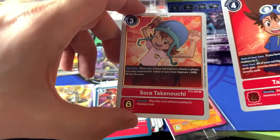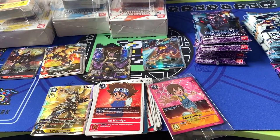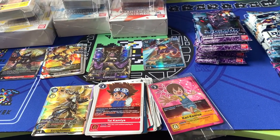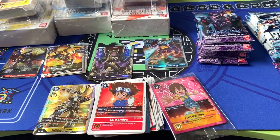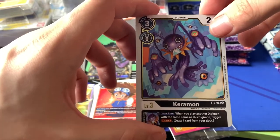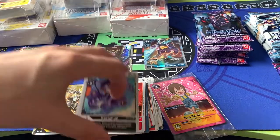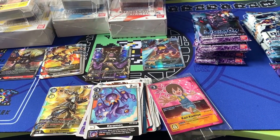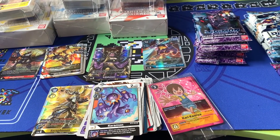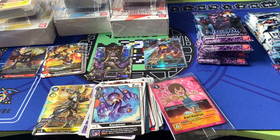Ty Kimia and Sora back-to-back — love tamer pairs, especially when they match like Ty and Sora. There was a period where lots of people were pulling those together. Karamon — a good rare for BT-5s coming up next. And Purple Mat. I actually needed the rare Karamons; I think I only had two of them. Very happy with that.